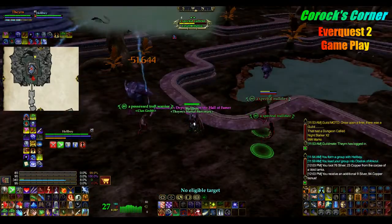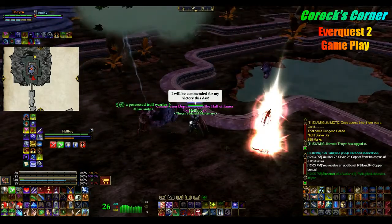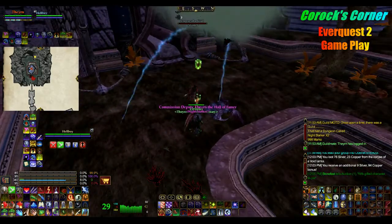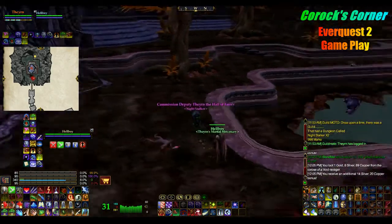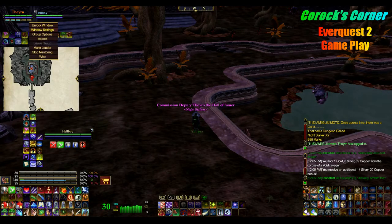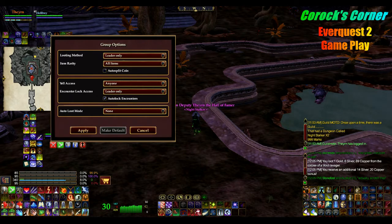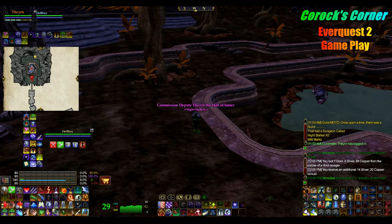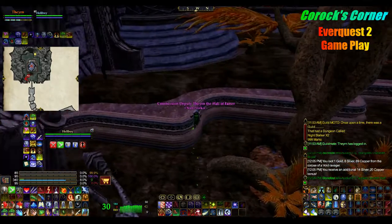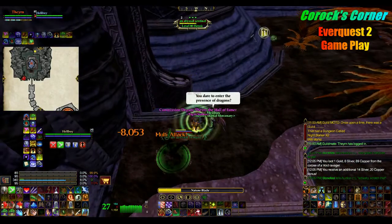We're almost done in this staging area — we have the other side to do yet but it should go very quickly. Granted I do have level 95 abilities mentored down to level 85, but don't let that fool you. This zone can be challenging and can kill you if you're not paying attention, so be careful. Okay, we're going to go around here and do a Hulk smash and kill all the remaining mobs — shouldn't take much longer and then we'll get to the named.